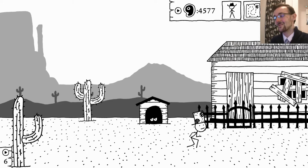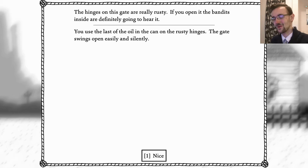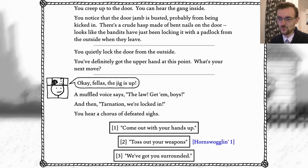Come on, I've got some oil - finally! Use the last of the oil on the counter and the rusty hinges, and the gate swings open silently. Ace. You hear the gang inside - you notice that the door is jammed, probably from being kicked in. There's a crude hasp made of bent nails on the door - looks like the bandits have been locking it with a padlock from the outside when they leave. Let's lock them inside. You've definitely got the upper hand at this point - take them to Dirt Water. Okay fellas, the jig is up. A muffled voice says: is it the law then? Tarnation, we're locked in! You hear a chorus of defeated sighs.